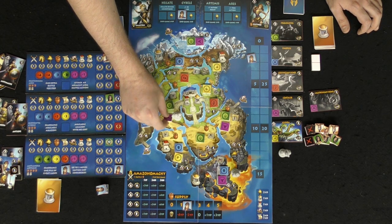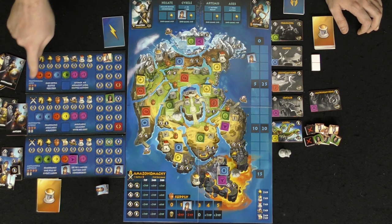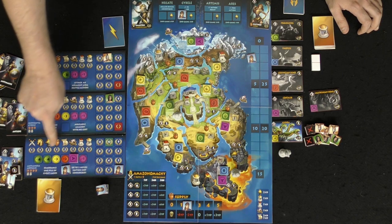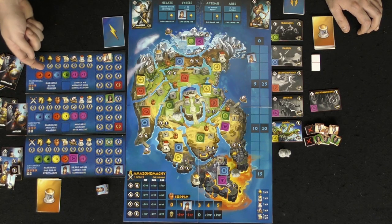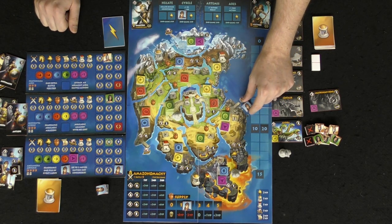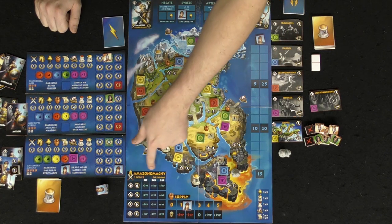When you defeat a certain area, you take that piece and place it on one of the colored areas on your board — which is a good way of reducing the amount of lost victory points at the end of the game. This character wants to defeat green enemies, this one wants to defeat blue, and this one wants to defeat red. You move along this track as you defeat enemies and accomplish certain tasks.